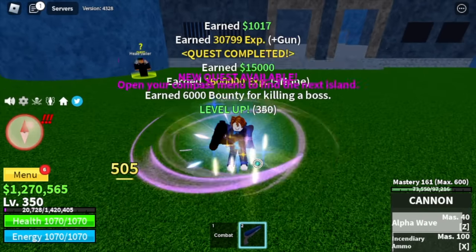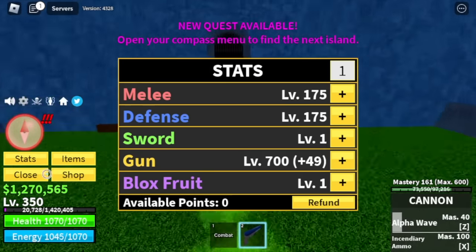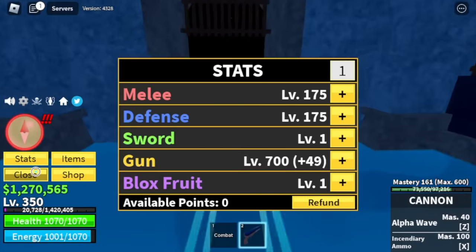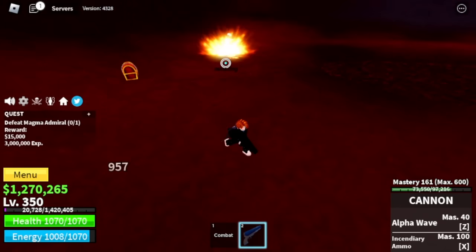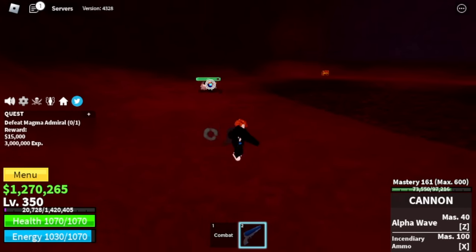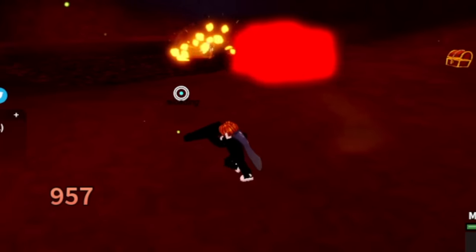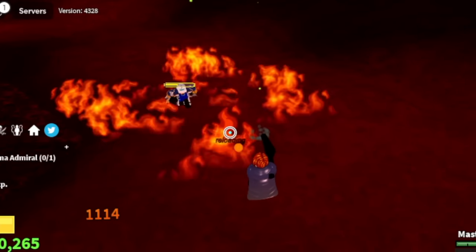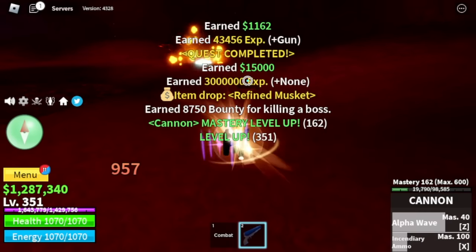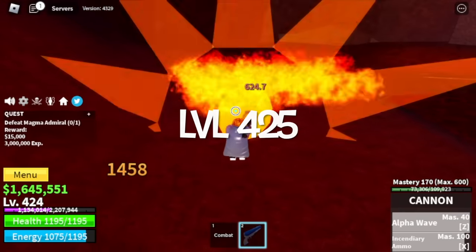Once you reach level 350, let's check our stats first: 175 mil defense, gun 700. Next up is the Magma Village. Target is the Magma Admiral. Technique here is hit and dash — hit him and dash away to dodge his attacks. We will be doing server hop until you reach the second sea. Server hop until 425.